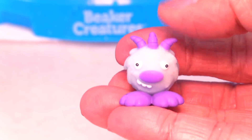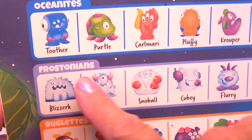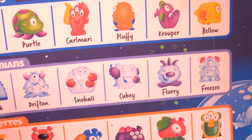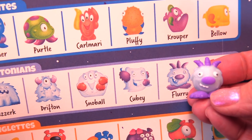I think this guy might be from the icy planet. Let's check the beaker creature's chart. Do you see him? I think he's from the Frostonians. There he is — he's Flurry. Look how cute. That's him, alright. Let's give him to Dennis.